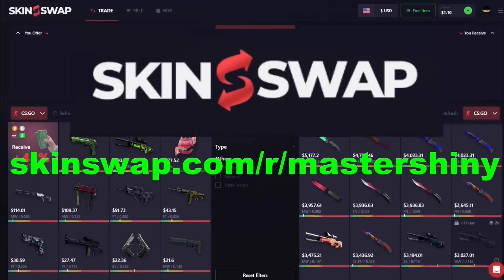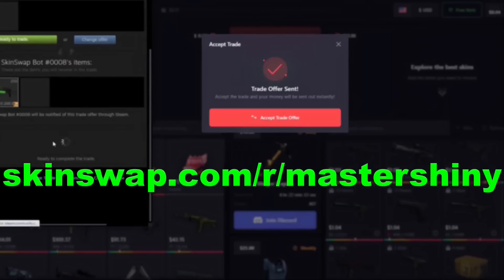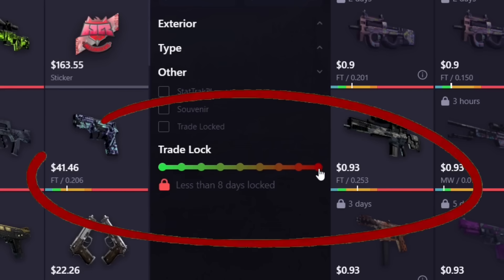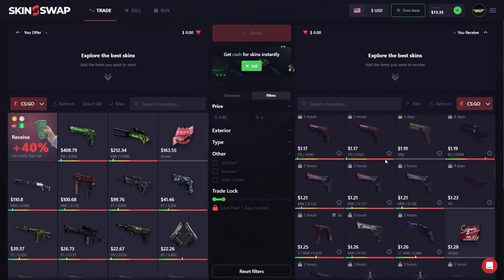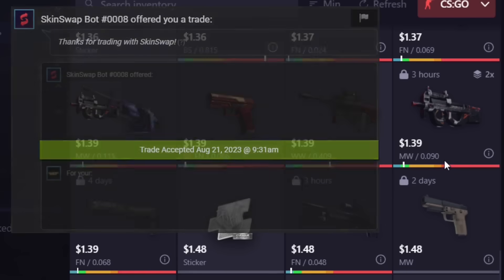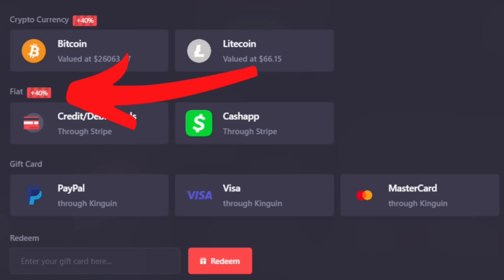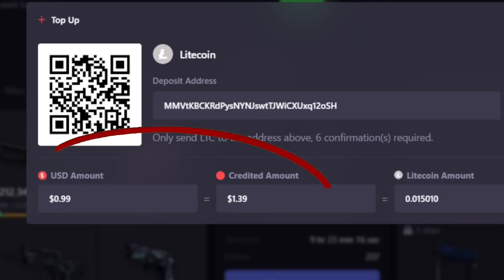Option number three is the best of both worlds with today's sponsor, Skin Swap. Their top-of-the-line trading feature, when you use the first link in the description, is going to offer a significant advantage inside of trade-ups. I suggest you use the trade lock feature and look at items that are either unlocked or just one day away and start scouting out skins to help your trade-up adventure. For example, this P90 Vent Rush is at market price, only three hours from being unlocked — that float would cost you $1.59 on Buff, but with the 40% top-up bonus from Skin Swap via the link, it's only 99 cents here.